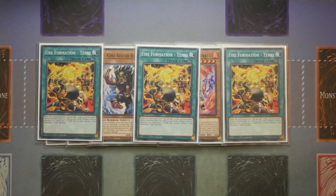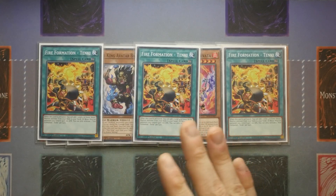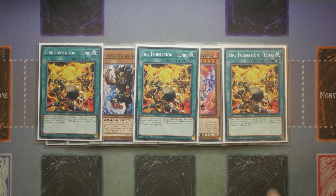The main reason for Tenki is to synergize with the original Sinful Spoils. So if you're not playing the original Sinful Spoils package, cut the Tenki completely and those slots can become three more hand traps or board breakers — entirely up to you.